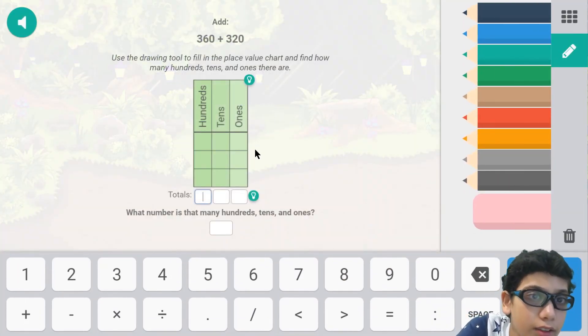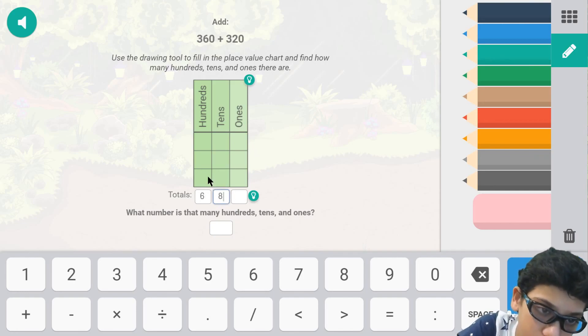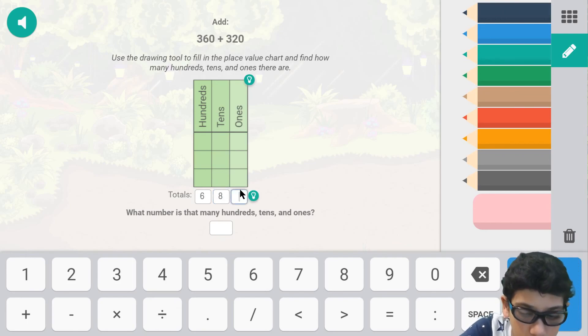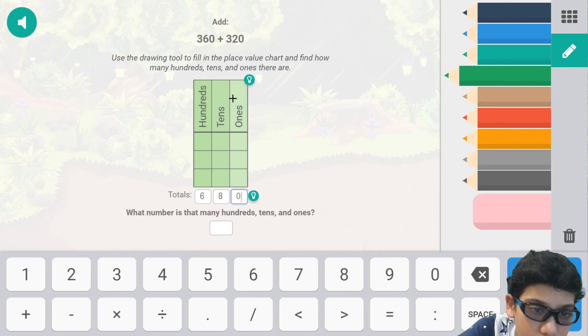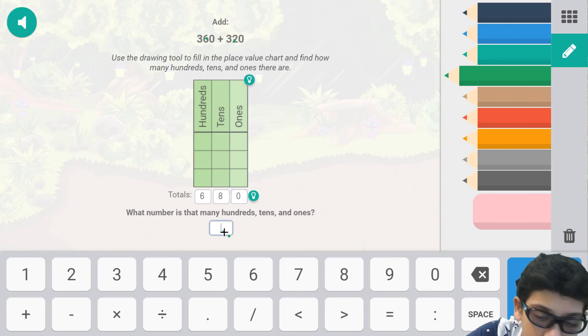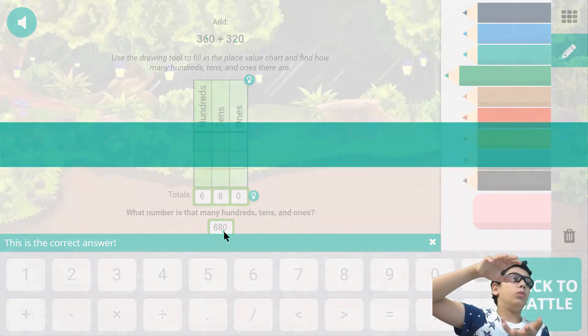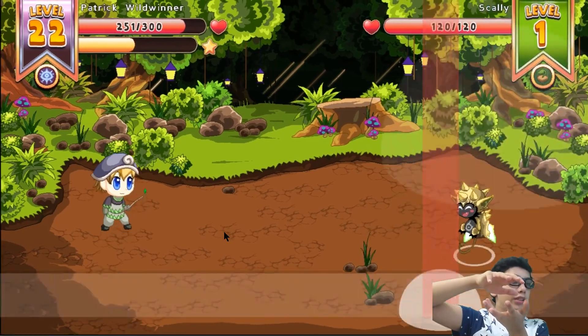The answer to this is six hundred eighty, because zero plus zero is zero, two plus six is eight, and three plus three is six — so the answer is six hundred eighty. Via correcto! Grab all the magic — turn around and kabooey!